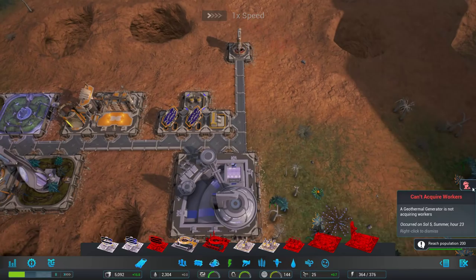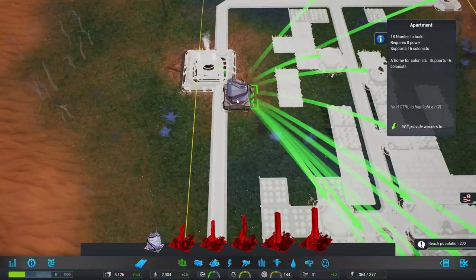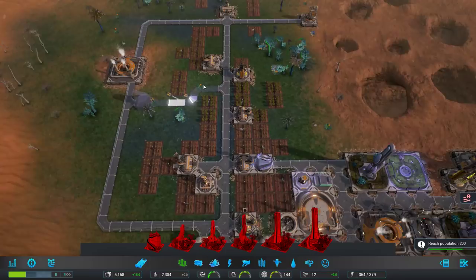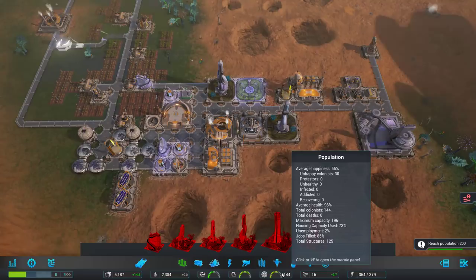Reach population 200 is our next goal. The geothermal generator can't get people — it's too far away from any of our housing. So I'm going to put a little apartment over here within range of that. I want it to be near a lot of other services too. I'm going to build a little shortcut here — I don't want to replace any of my farm plots. So we've got a few different shortcuts getting around. Our population is at 73%, jobs filled 85% — that's actually a pretty good set of numbers.